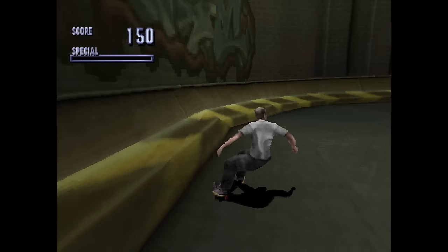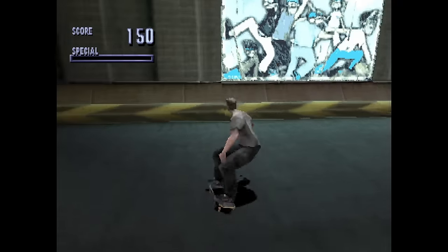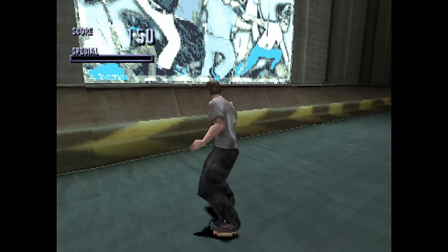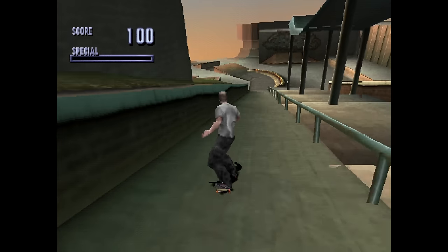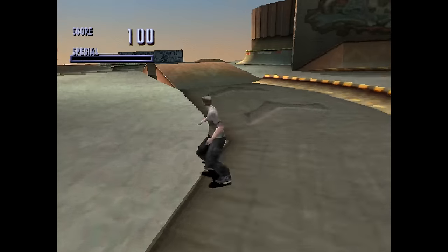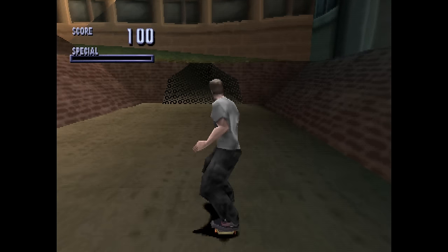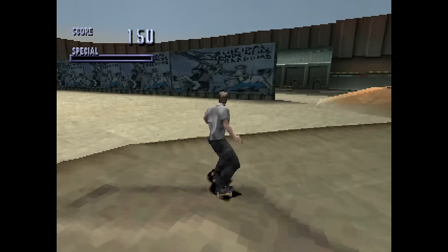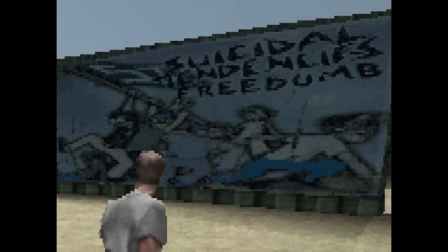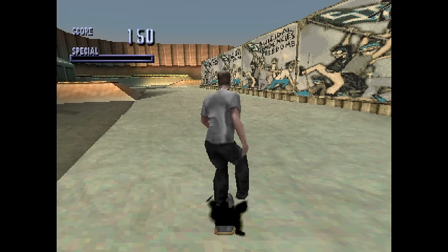Behind the gym is a relatively dark back alley — a big chunk of space back here. This feels like it'd be a dangerous place to be around in an actual school. Who knows what kind of hooligans hang out in this spooky alleyway. Riding down the slope in front of the gym leads you into a whole other section of the map. There's this random wall plastered with the album art of Suicidal Tendencies' album, Free Dumb. Odd thing to have in a school, but maybe graffiti artists are just really good around these parts.